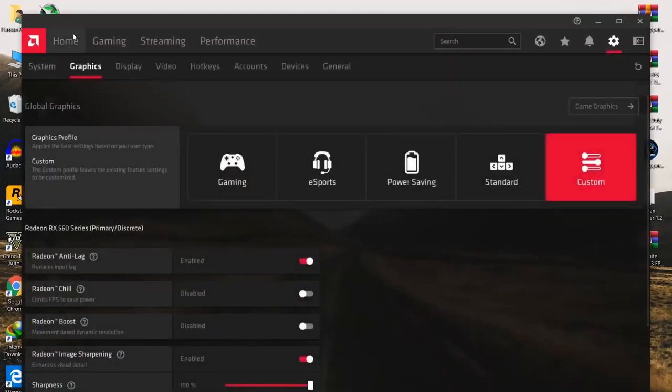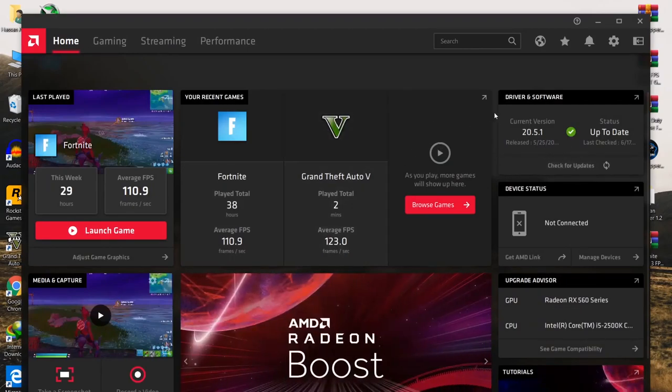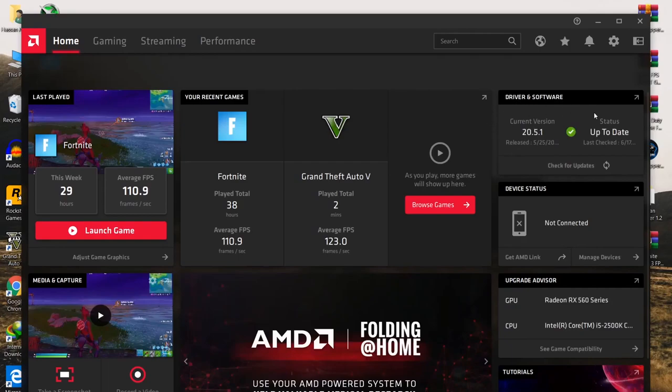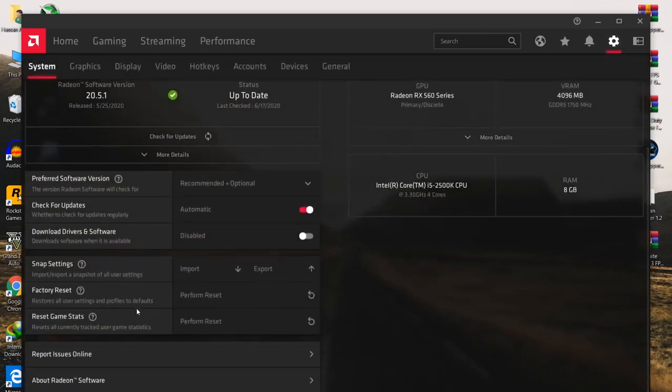First and most basic step: make sure to update your driver to the latest version. Here is the driver and software section — just click here to check for updates. As you can see, I have the latest driver on my AMD Radeon. Just after doing that, you need to go into the settings and first of all reset all of the settings and reset the game stats from here.